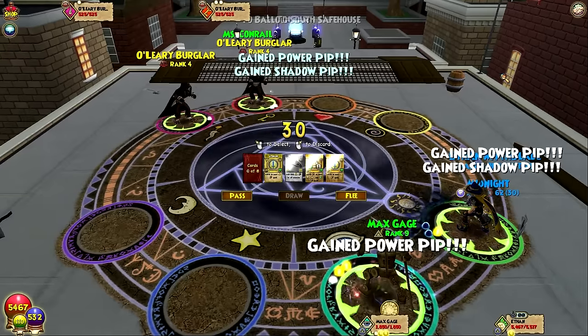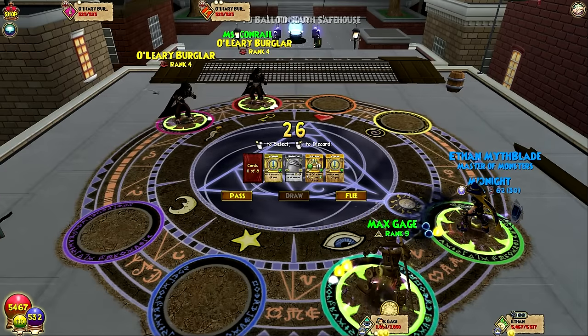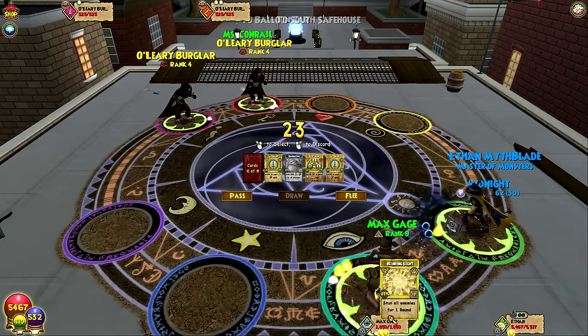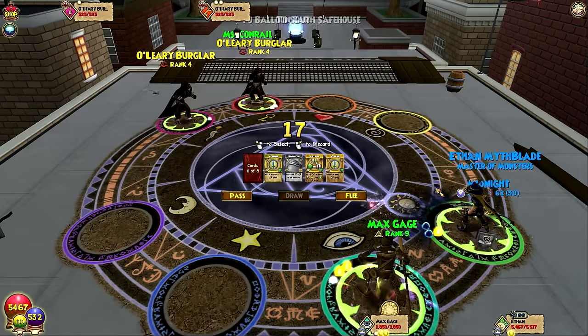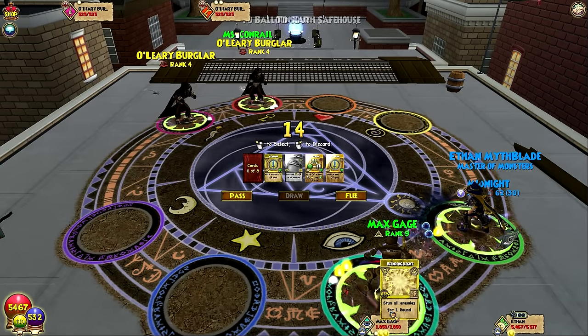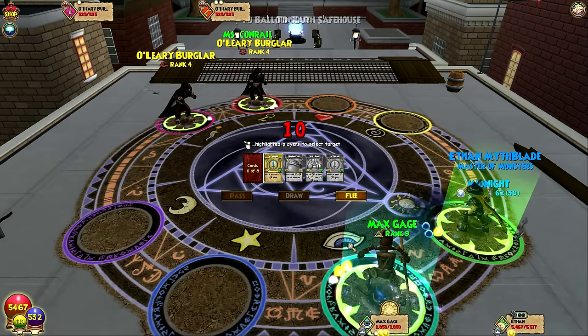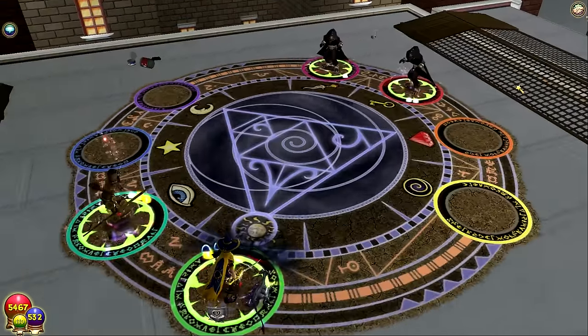Don't let his looks deceive you. Stun — blinding light! That's really good. That's actually what — that's actually really good. If you use that first round, I'd never get two shadow pips. What is this blasphemy? If you were to use this, oh my gosh, that's actually really good. I'm telling you, team PvP worthy!